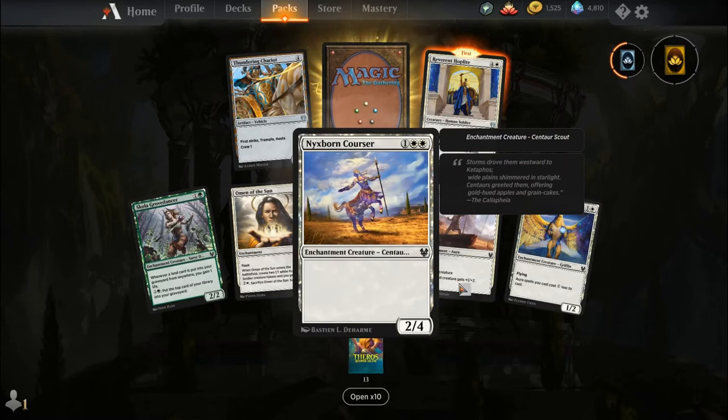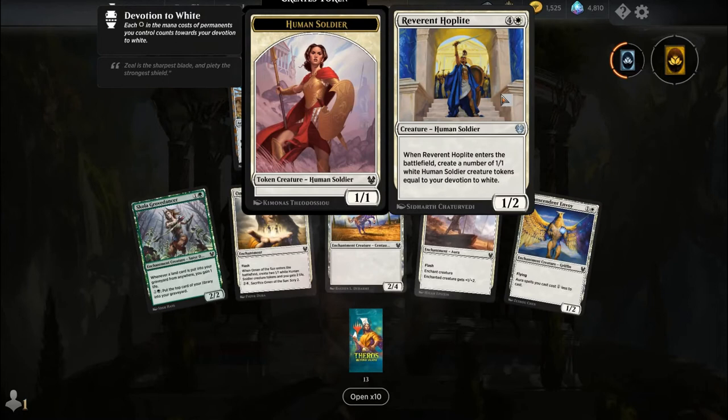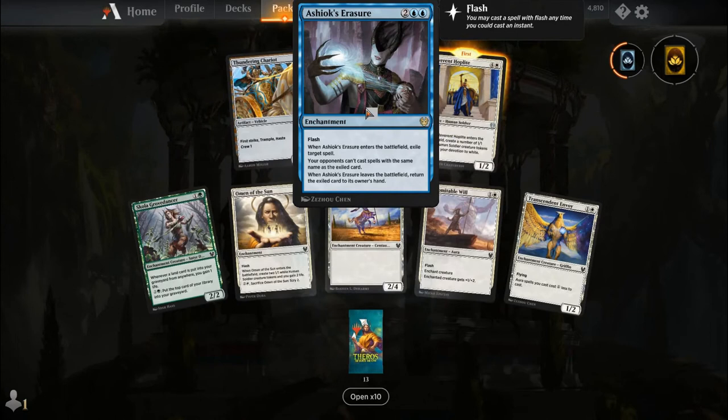Scholar of Grove Dancer, Omen of the Sun, Nixborn Corsair, Indomitable Will, Transcendent Envoy, Reverent Hoplite — who likes a little bit of power creep? — Thundering Chariot, and our rare is Ashiok's Erasure.